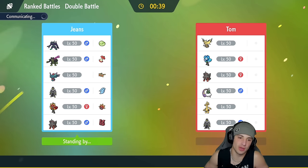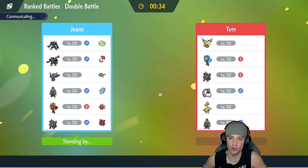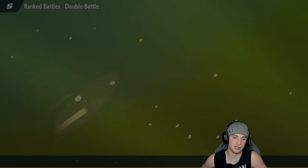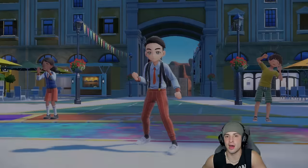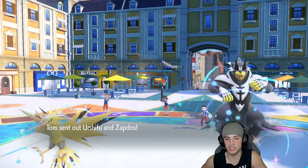I'm going Grimmsnarl and Okidoki up front, Ogerpon in the back end, and then Flutter Mane as the last slot — just too solid here. I was going to go Urshifu, but having Choice Scarf on Urshifu and potentially choicing into a water move with Follow Me and Water Absorb Ogerpon could be a disaster. Plus Zapdos is super effective on Urshifu, Ogerpon is part Grass which is also a problem, and Tornadus can hit with Hurricane. Flutter Mane is a better option here.